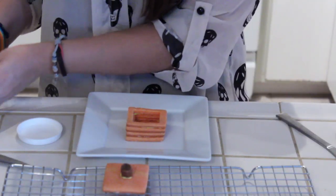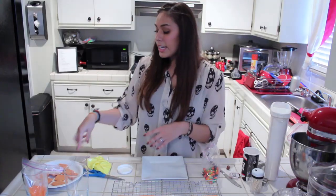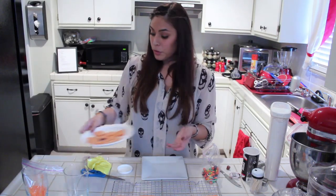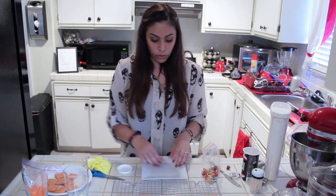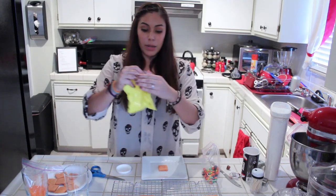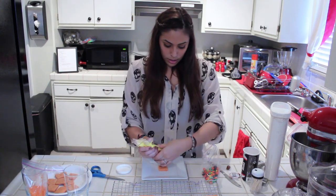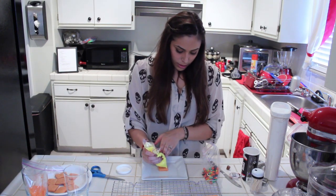We're not going to glue on the top portion — this is just going to act as the top. Since I do have these smaller leftover cookies, I'm going to do the same technique and just make them into little mini pumpkins, but they're not going to be able to be filled with anything. So let's just pipe them on or ice them on.